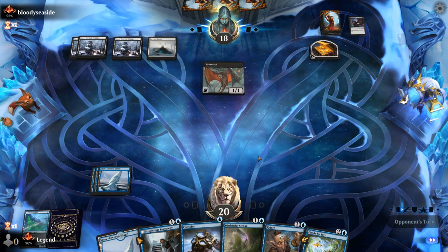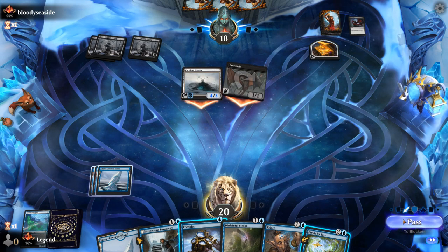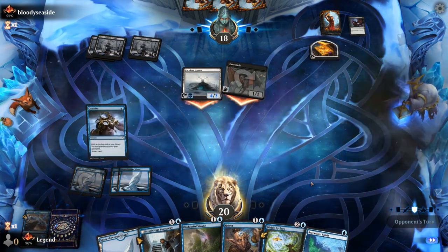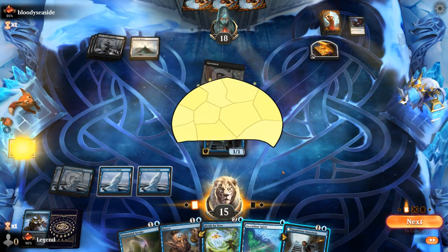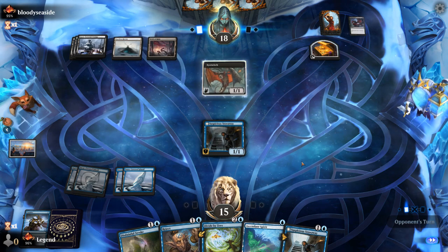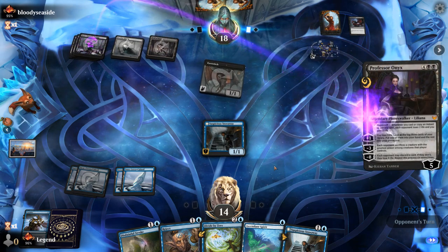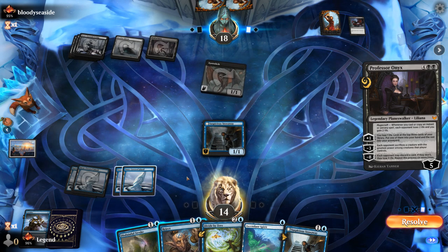I can also potentially Disdainful Stroke a 4 or 5 mana play. I play the Stowaway, though they could activate Haven again — we can eventually play a large Spirit to block it. Opponent taps out for Professor Onyx, and between Disdainful Stroke and Reject it's a close call — I'll Reject it. We hit with Stowaway — would have liked to find a land. I discard a Stowaway and play another one. Reject is worth keeping to counter Blood on the Snow, and it also exiled Professor Onyx so they can't get it back.